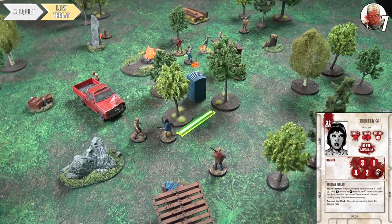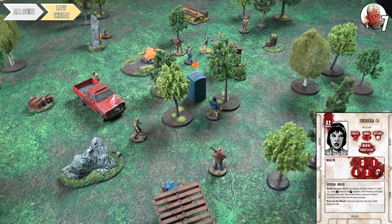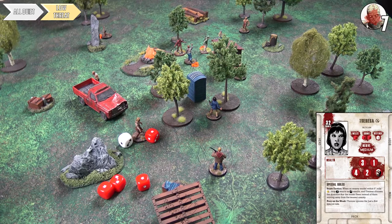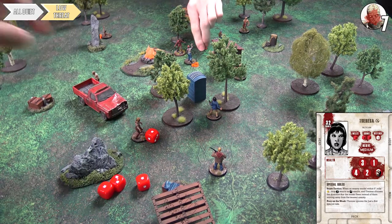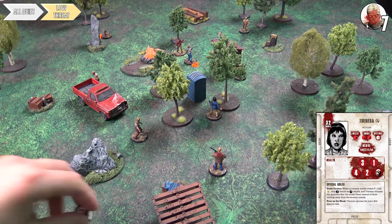Teresa is not satisfied — she sneaks to get direct line of sight to Billy and rolls all four red dice. She rolls six successes total against Billy's defense of four, dealing enough damage to kill him — she murders him to death. She checks her suppressor: a star result means it's just noise rather than mayhem, and she keeps her ammo. The walkers converge on Teresa's position and the threat goes up to level six.